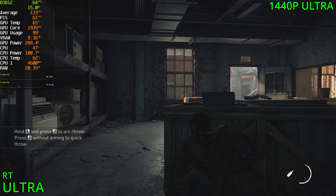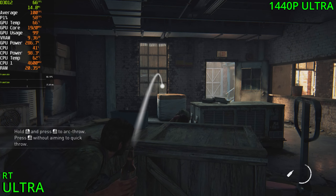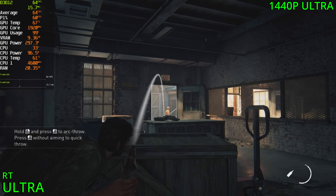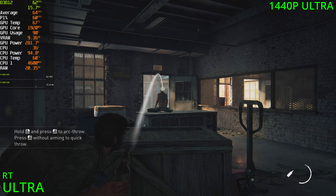Those blood effects are kind of crazy, to be honest. It looks really good. Now with RT enabled, we're still sitting at 60 FPS, so not too much of a drop in performance. But as we know, in some areas it will be far more intensive, and FPS will tank, and the game will feel more stuttery.